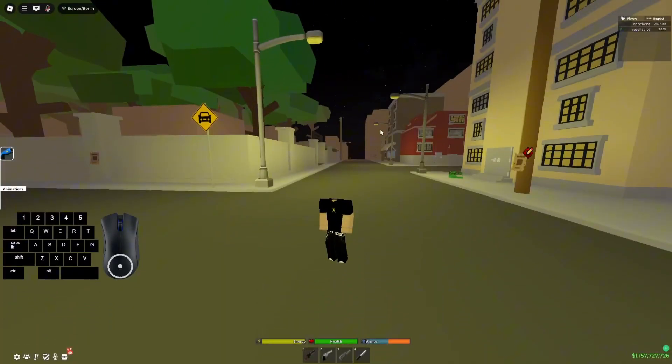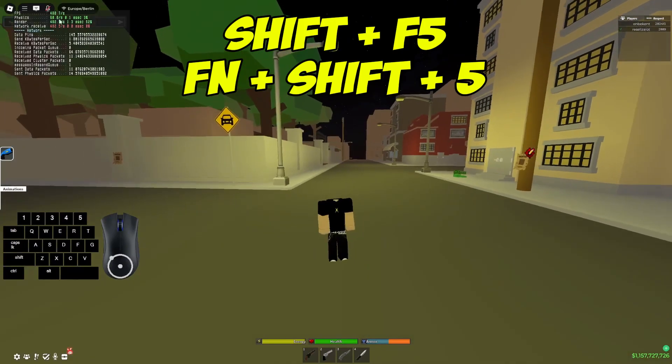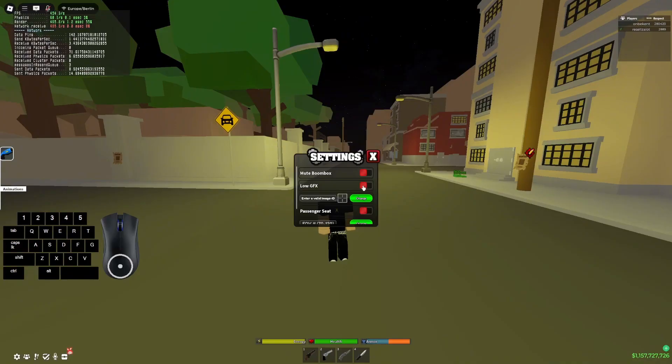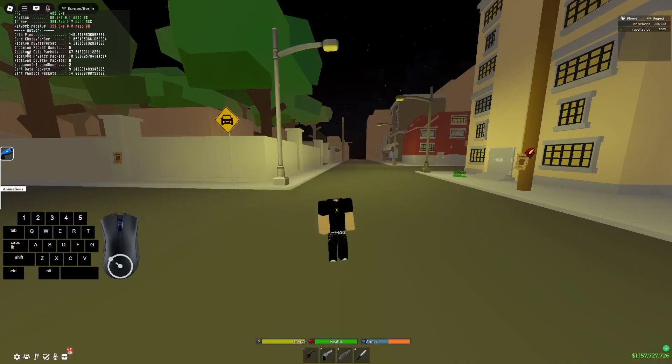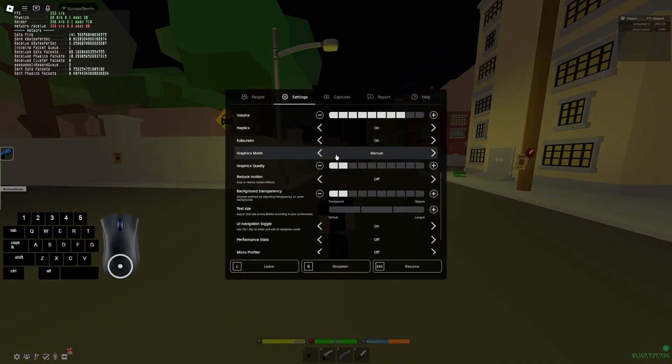We can check our FPS by pressing Shift+F5. If you don't have an F5 key on your keyboard, you can press F and Shift+5. Now we can go to settings, turn on low GFX, go to our Roblox settings, and turn graphics quality down to 2.